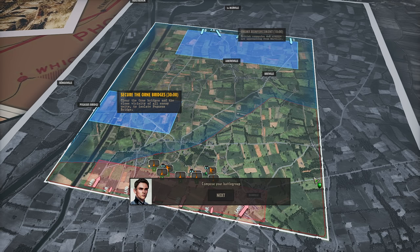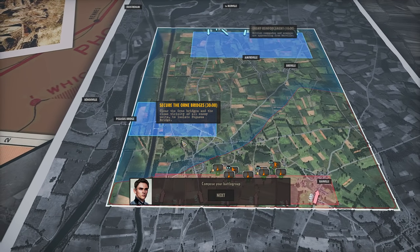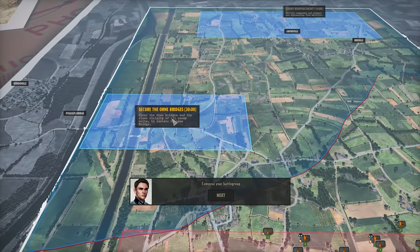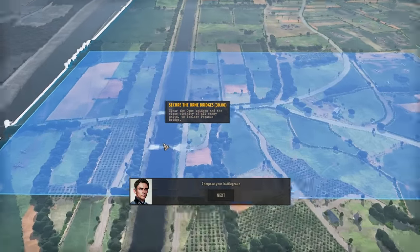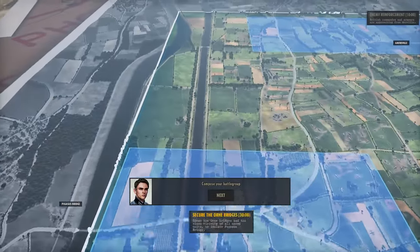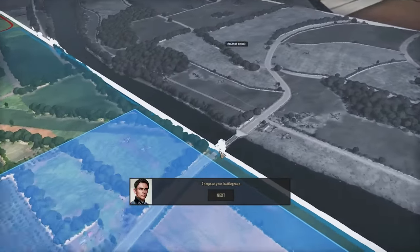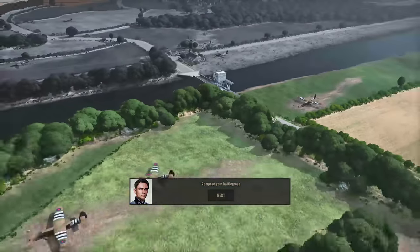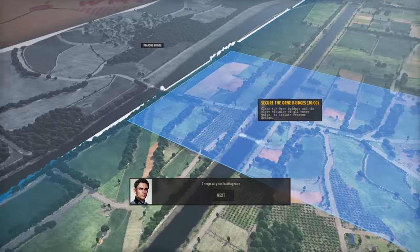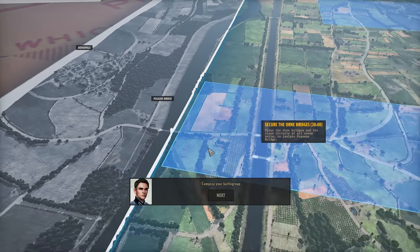I was wondering if that 'compose your battle group' part was going to pop up, but there we go. We are set up for our next mission. We need to secure the Horn bridges — these two lovely bridges here. I believe Pegasus Bridge is back over there; we don't fight over that. We just need to take the first two bridges here and then we can push across to that one.